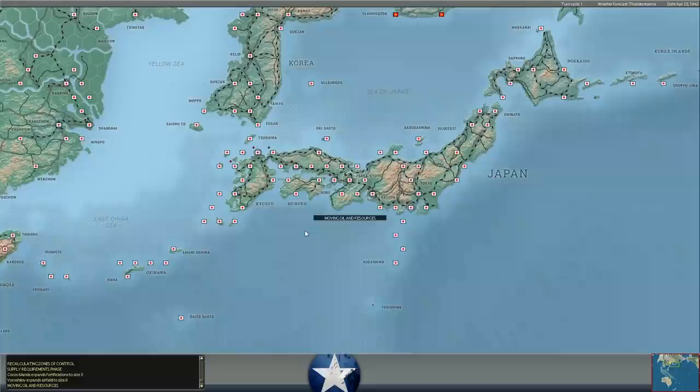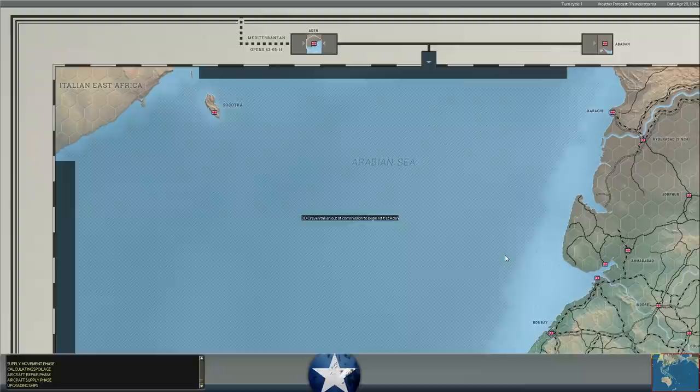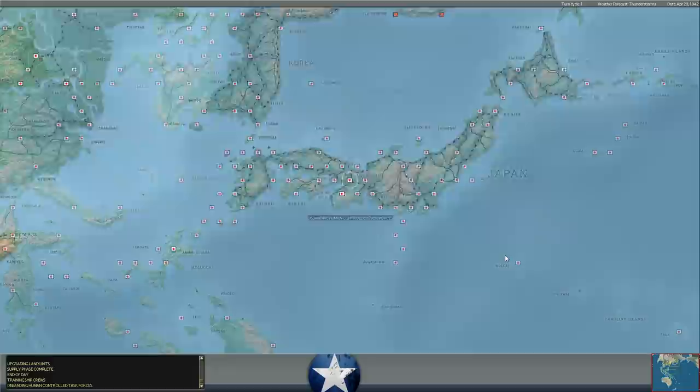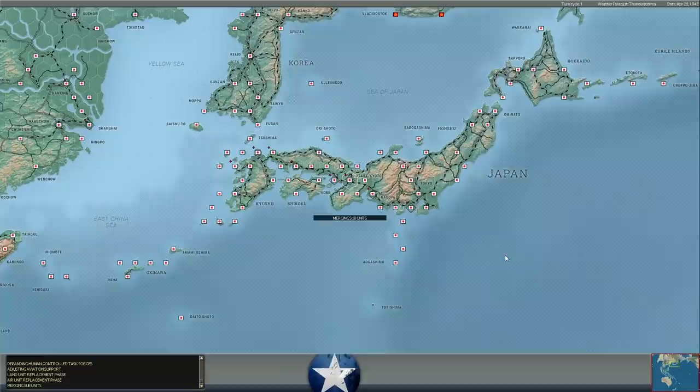Cocos Island expands its fortifications up to level 3, which is nice. I was wondering when that would get up to 3, and it looks like it's this turn. So that's an atoll with a decent pair of Australian infantry battalions. It won't hold up against a really strong Japanese attack with strong bombardments, but with three levels of fortifications and over 70 assault value, it should hold up against a single SNLF unit, unless Japan sends a huge bombardment task force to nuke the island — but that would certainly be a waste of Japanese resources.